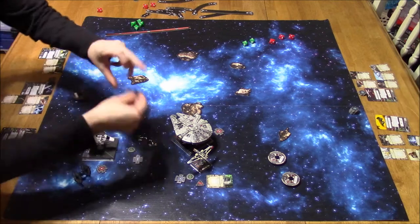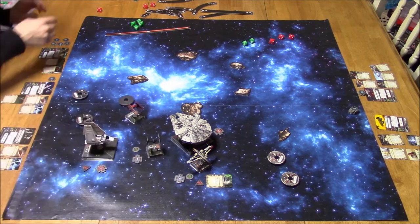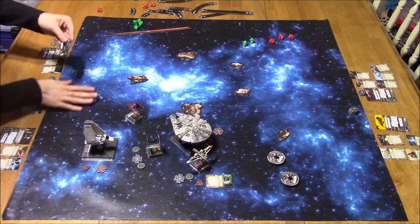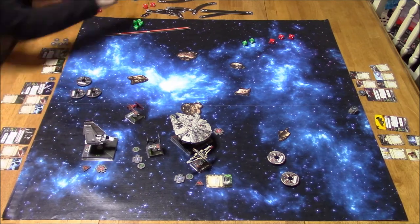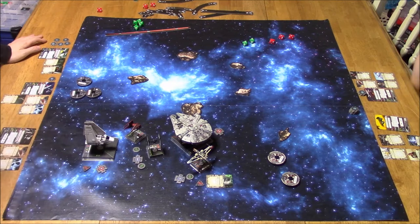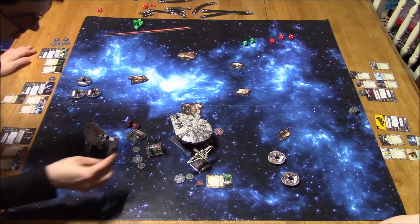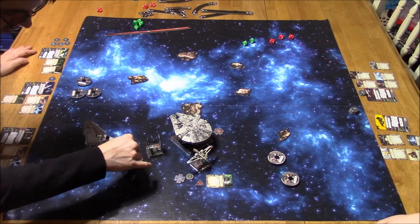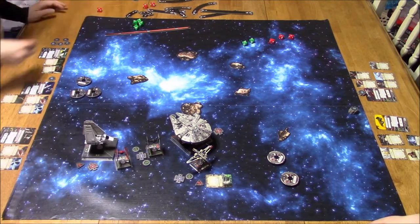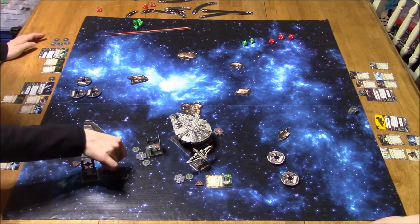Omega barely has arc on the ARC from the looks of it. I took a focus — I already had a target lock and the evade was there already. Then Soontir Fel — I decided to boost to set myself up for next turn, then took Push the Limit for focus and a barrel roll, basically trying to make sure I was out of there if the Millennium Falcon was going to shoot me.